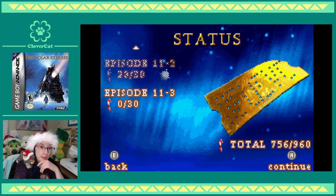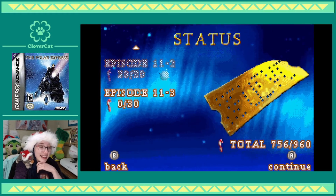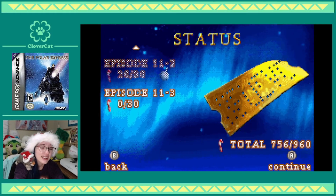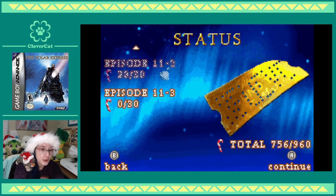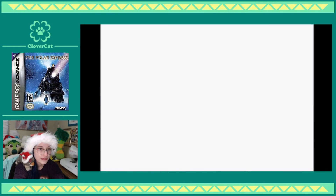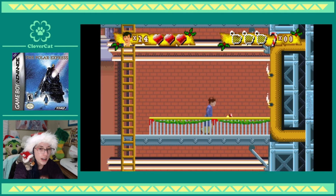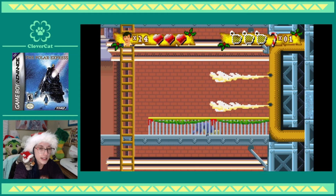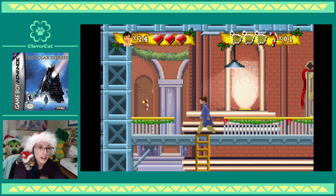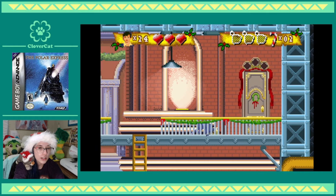The fact that this is labeled as episode 11-3 makes me a little bit worried — please don't make me go back. I don't want to do that level again or any level similar to it. Okay, so here's what I said before — it'll technically be the same tile set for the third level, but mixed with another one. This one looks like the elf housing mixed with the factory.